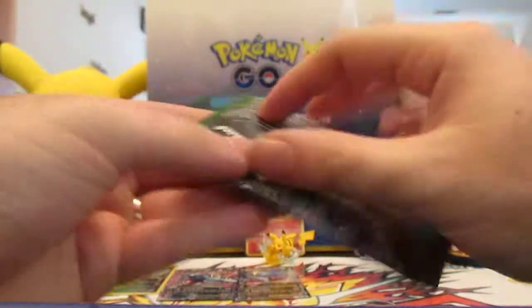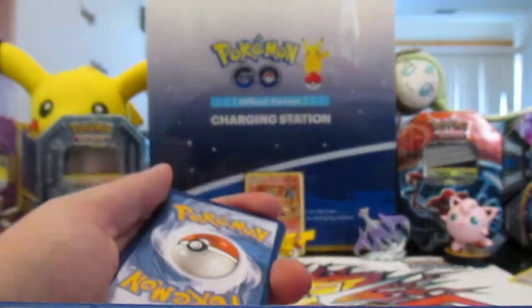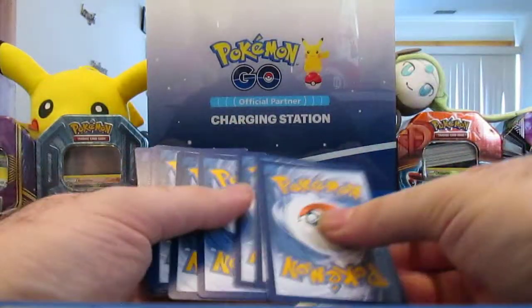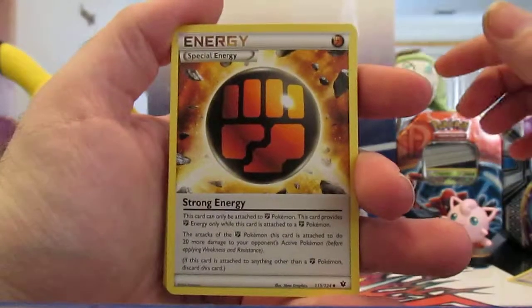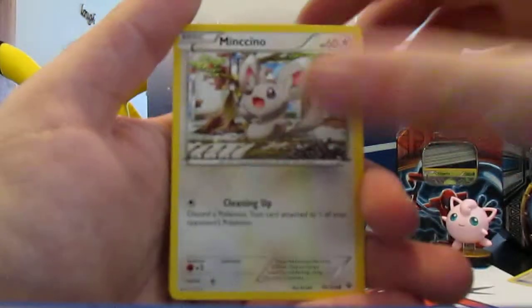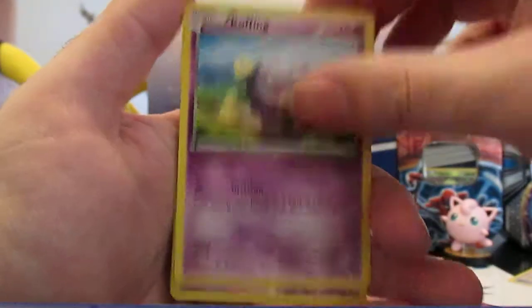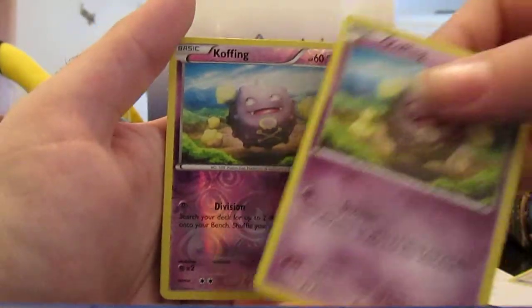Doing Fates Collide next — I don't think we open a lot of Fates Collide. Strong Energy, Shauna, Pupitar, Minccino, Vullaby, Larvitar, Koffing, Reverse Koffing — double Koffing — and almost a regular rare.